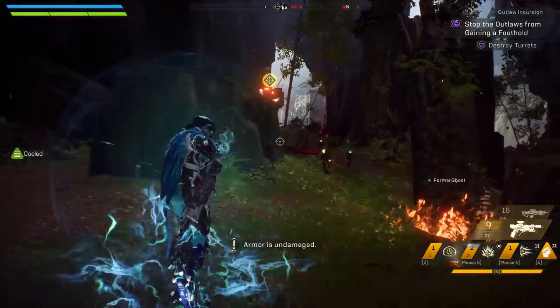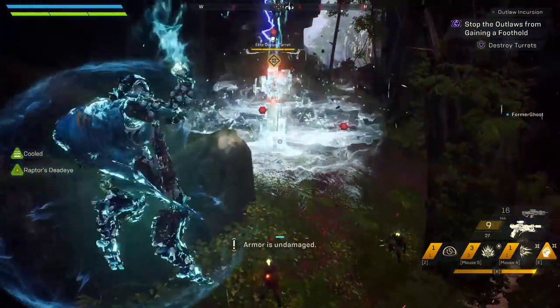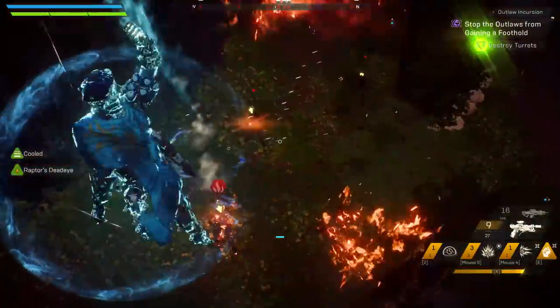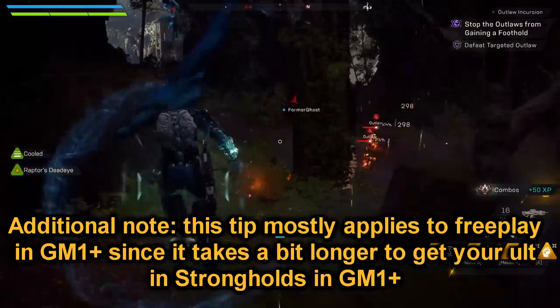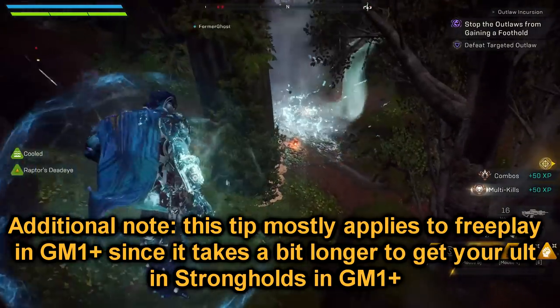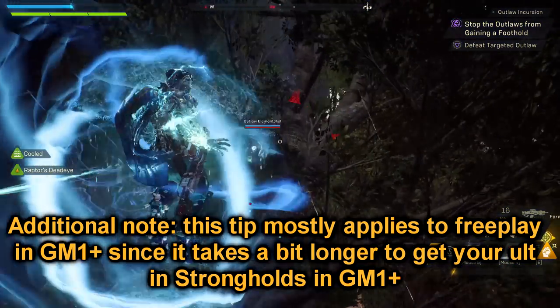Tip number 11: make sure that you use your ultimate very frequently. In Anthem you actually get your ultimate pretty quickly. Now that I'm in Grandmaster 1, the biggest mistake that I'm seeing is that people are just afraid to use their ultimate because they're saving it for a boss. Even if a boss does show up, you're still going to be able to get your ultimate fairly quickly. So make sure that you are using your ultimate.